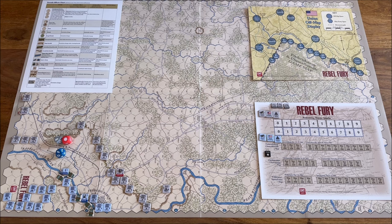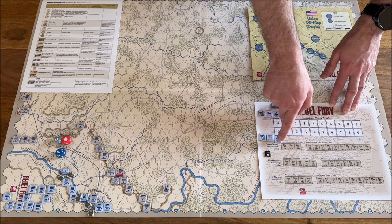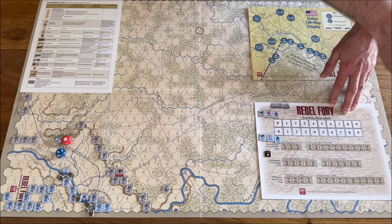Then you have the attack phase, and that's all — end of turn. This is a very simple, straightforward set of phases: command, organization, movement, attack, and the end phase for cleanup. Depending on the scenario, it will be from three turns for Fredericksburg up to — wow — ten turns each for Chancellorsville and Spotsylvania. Each turn represents half a day, so three turns is one and a half days, and ten turns is five days.